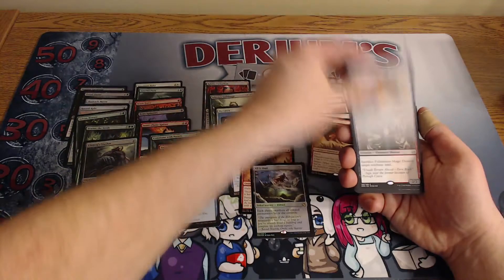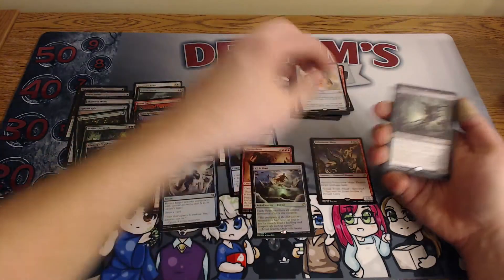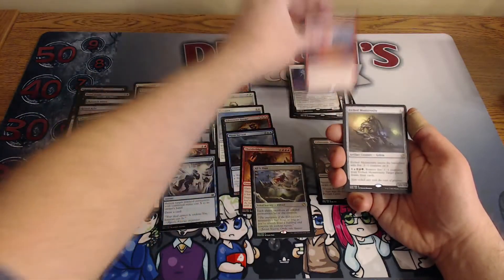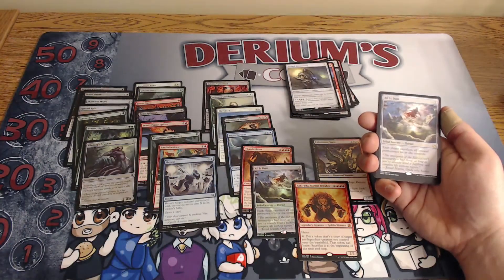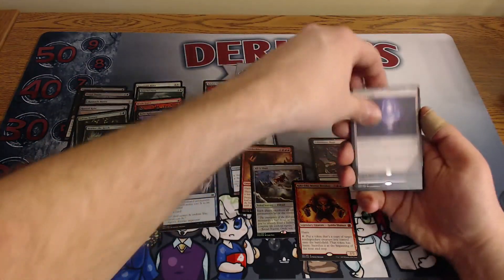Loadstone Mirror, a Fulminator Mage — that's our first money card, so he's going to go there — Necro Skitter, Indomitable Archangel, Wildfire, Etchmonstrosity, a foil mythic Kiki-Jiki — that's going to go right there in the money card pile. All is Dust is a smaller money card, and Eye of Ugin was one of our money cards.